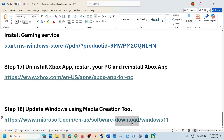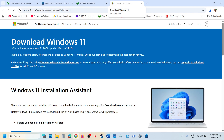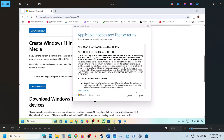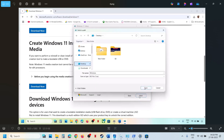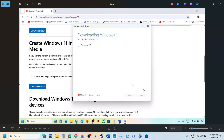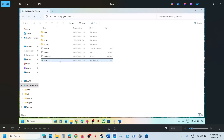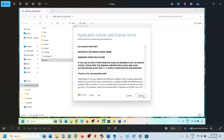If nothing works, the last step is to use the media creation tool. Copy the link from the video description and open it in a browser. On the Microsoft website, click on download now and run the exe file. Once it runs, accept the terms. By default Windows 11 will be selected — click next. Select ISO file, click next, and save it to your desktop. Let the download complete, click on finish, and let it close automatically.